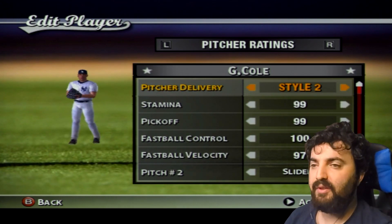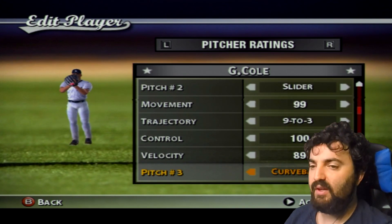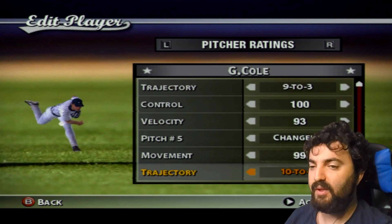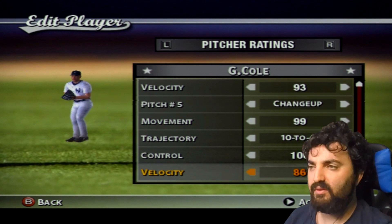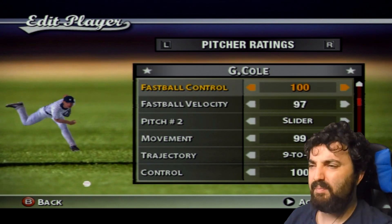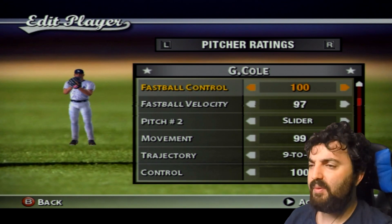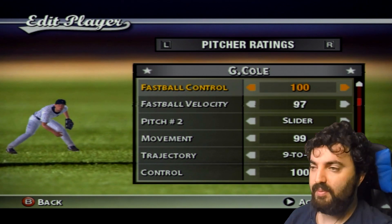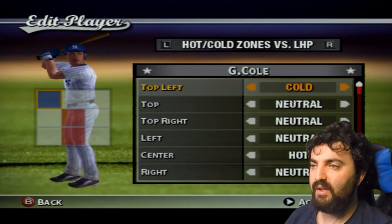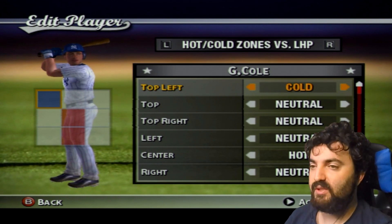Garrett Cole — some of you might say I need to work on him a little bit. He also has Style 2 when he pitches and I used Baseball Savant to figure out his velocity and what pitches he throws. He doesn't show the long bushy hair he's known for, but unless you're like Johnny Damon in this game — who did show the long hair — there are limitations. I went with a normal look for him.